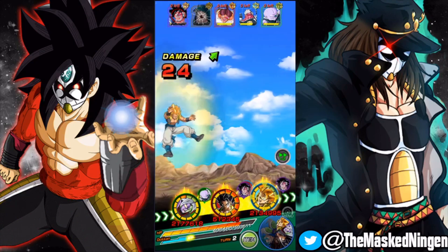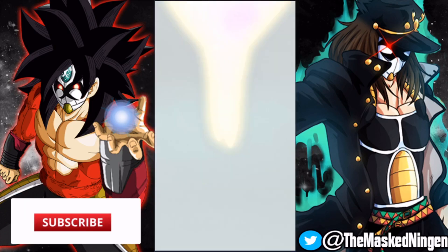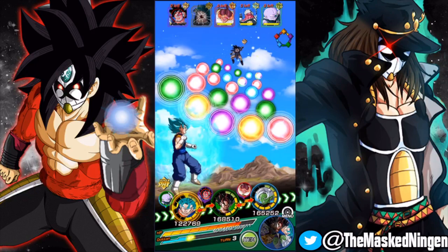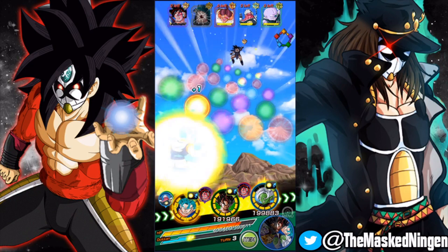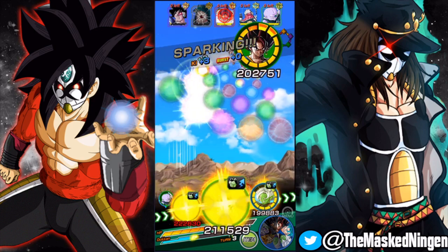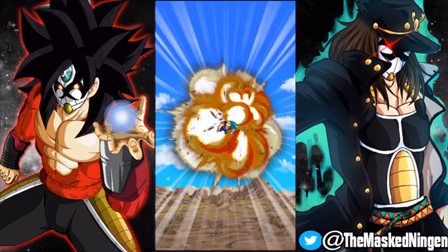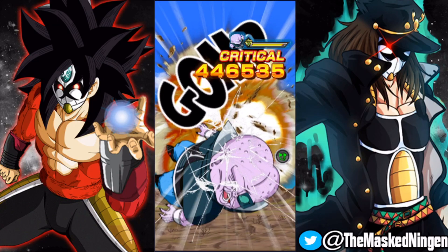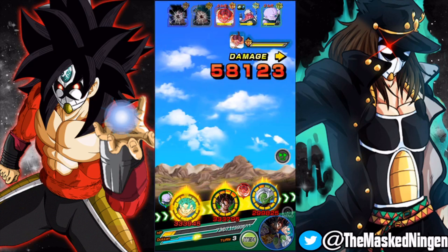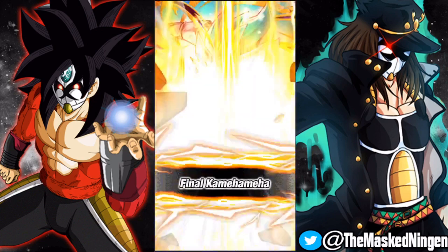The only downside to this particular version of the team is there aren't a lot of units that are super tanky, so this is definitely not a version you could use to get a no-items run. But obviously most people aren't really bothered about that. These kinds of videos are more to give people different ideas of teams you could use if you're not able to get it done with just a straight-up Final Trump Card team. Yesterday's video with the cooler team was a great example, because some people just don't have a good set of super type units and favor extreme type units instead.